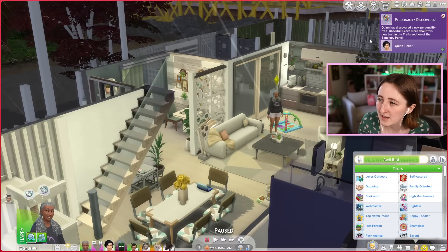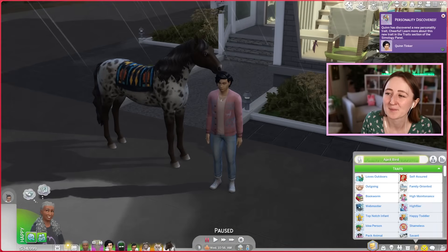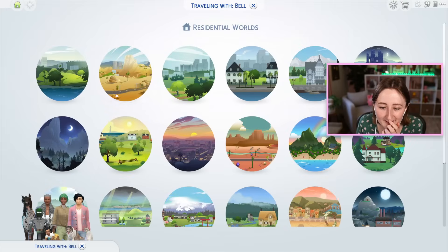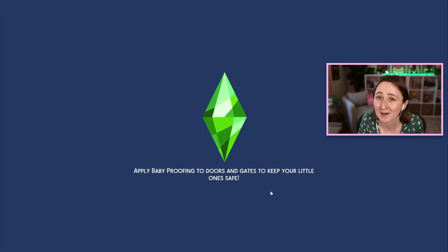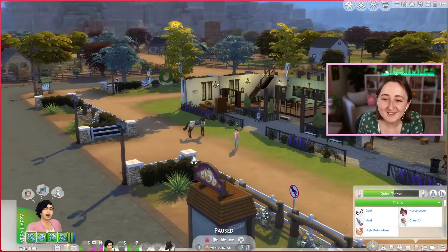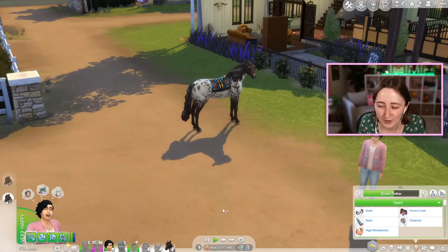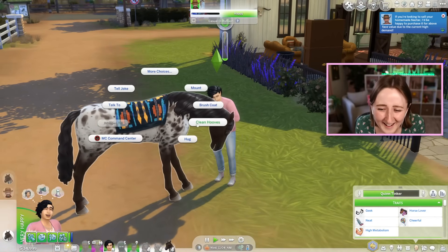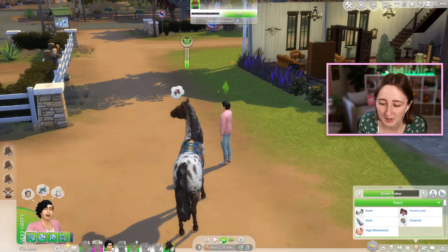Quinn is cheerful now — I got a pop-up and just clicked yes without reading it. Becoming cheerful is fine. Being here at this house is kind of stressing me out though because everybody is about to die, so I might leave and go all the way out to Chestnut Ridge and see if we can play with the horse there. I can't practice in my backyard because I'm gonna get struck by lightning — that is the last thing we need right now. This is better. The sun is shining, no one's gonna die, and we can practice riding the horse a little bit.